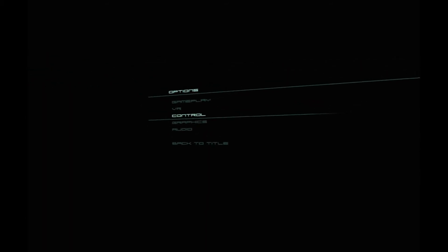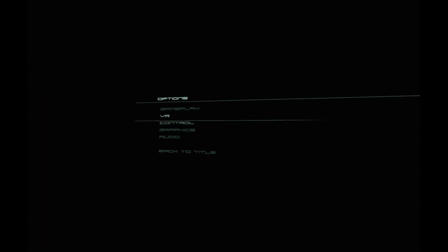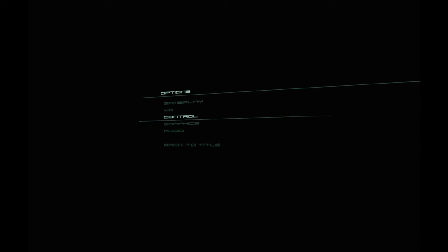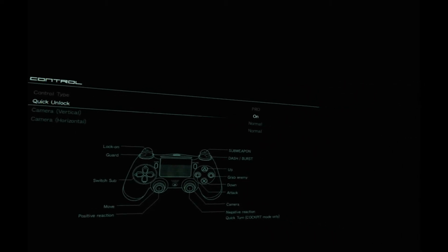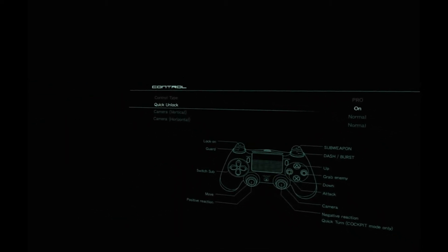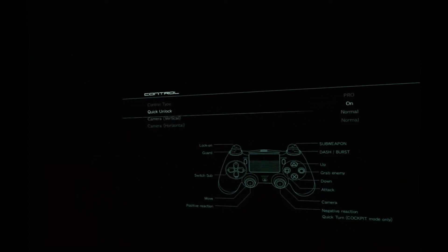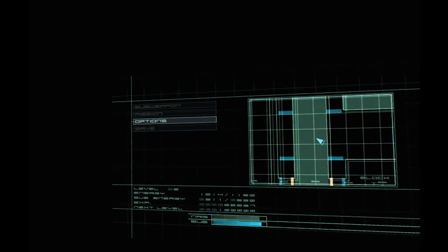Okay. That wasn't even the question. Well, I think you turned it off. I think manual target switching is what you wanted. Maybe. Unless there's a control — quick unlock. What does that mean? I don't know. You can't change the control options later.